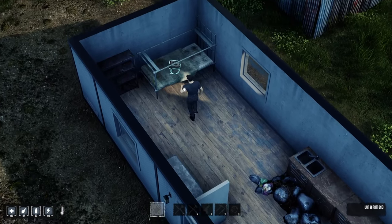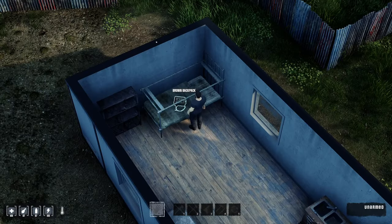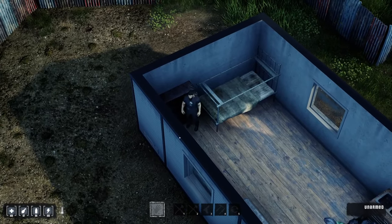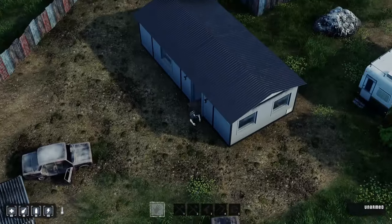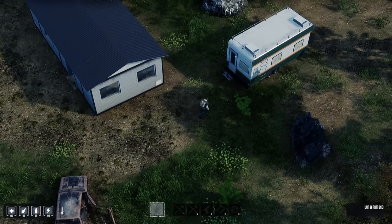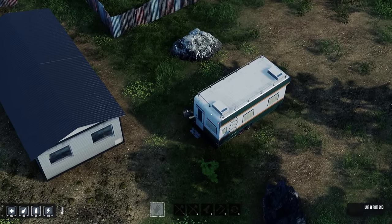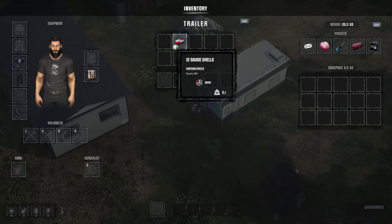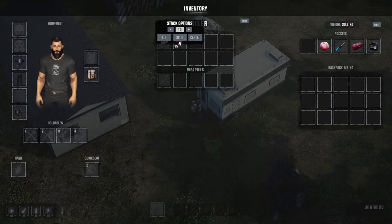Look — a repair kit right there. The beginning zone gives you some starter stuff, and it can give you some pretty good loot to get you going. We didn't get a gun yet, but sometimes I've seen bows and guns spawn — even a 1911. These campers here you can loot too. Sometimes they spawn good items. Look — a car battery, and we got some ammo. We're going to toss that letter and take the ammo.